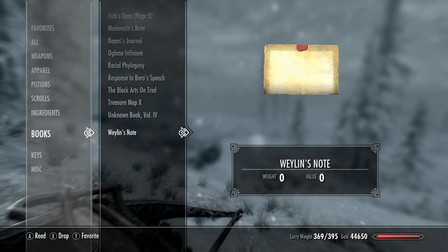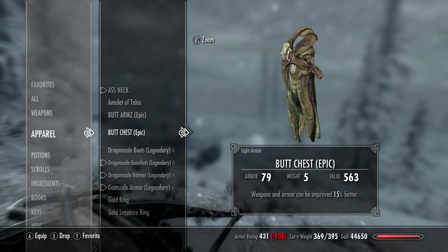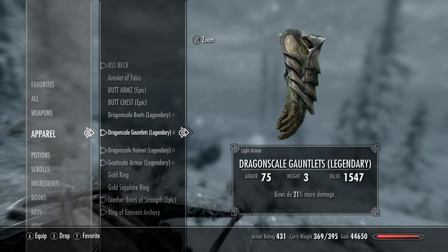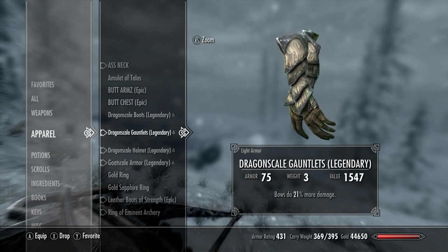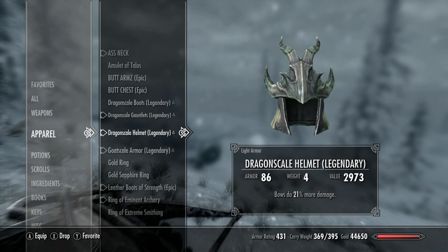I also took out all of his shitty arrows and gave him good arrows, so now he's useful. Why don't you show our stuff? What we got going on. We got ass neck, butt arms, butt chest - that's our smithing gear that I made. We got boots that we still don't have anything for yet. I wanted to put muffle all sound on them. We'll just save them until we find something good. We don't have a whole lot for shoes, except for carry capacity, which is nice, which is what we're using right now. But we're using leather boots - hey, they're epic though, I upgraded them. Got some gauntlets, more bow damage. Helmet, more bow damage.